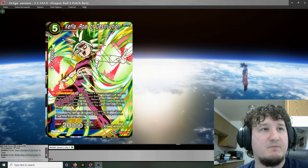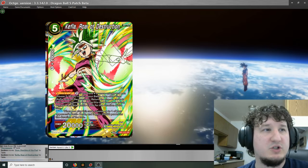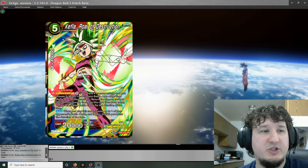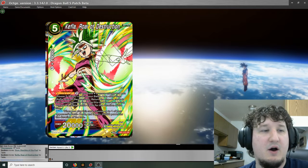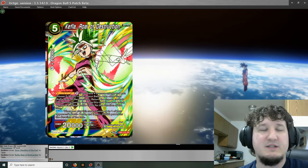So number 1 — these aren't in any particular order by the way, these are just top 10 cards that will be good in the meta. Kefalo, Roar of Destruction — red card, costs 5, double strike. For 2 active battle, if you have 4 or more energy, you can choose 2 alien cards in your battle area other than this card and return them to your hand, then play this card from your hand. You can't play any battle cards for the duration of the turn. And then auto: when this comes into play, choose up to one of your opponent's battle cards — it gets minus 20,000 power for the duration of the turn.